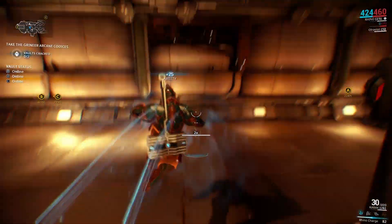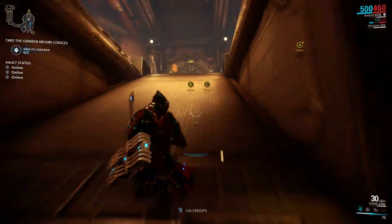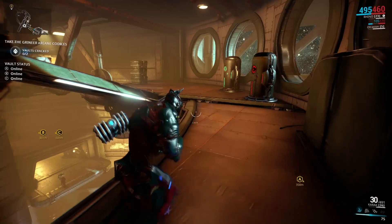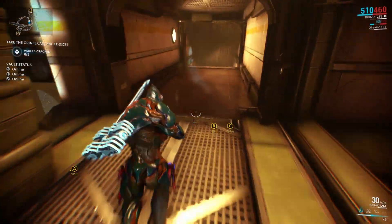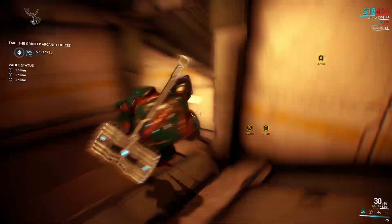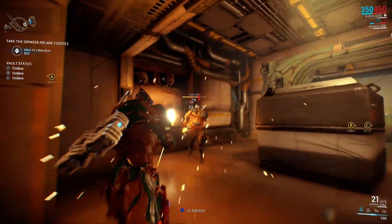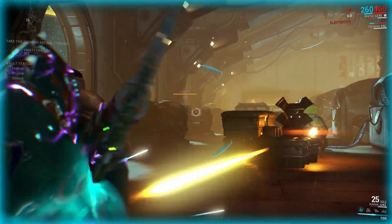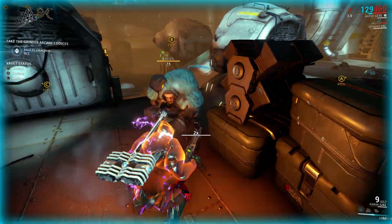Ability one depends on which original Tenno you select. Each armor — or rather warframe, that's what the game is called — has four unique abilities you can use whenever you build up enough strength or stamina. This Rhino warframe is a bit on the defensive side.